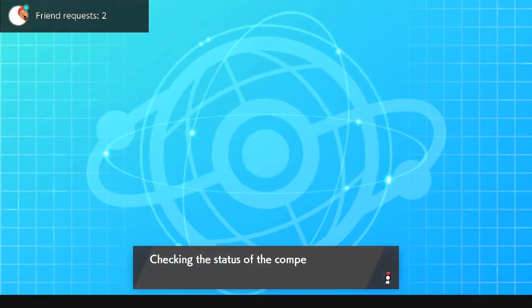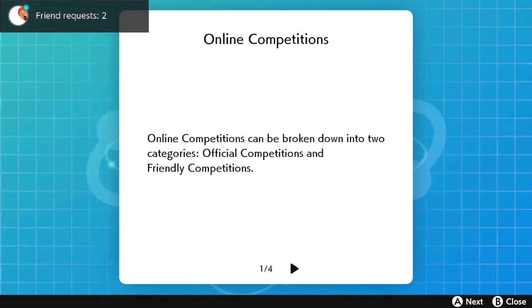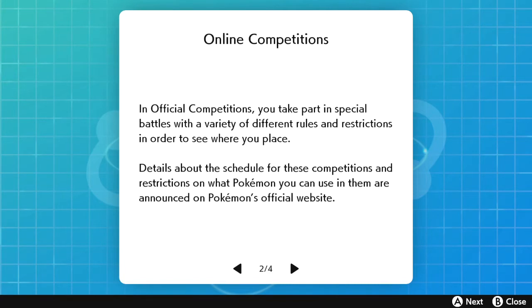From the Battle Stadium menu, which shows Casual Battles, Rank Battles, Online Competition, Rental Teams, and Download Rules, what we are interested in right now is Online Competition. Click on that and it's going to say 'checking the status of online competitions.'